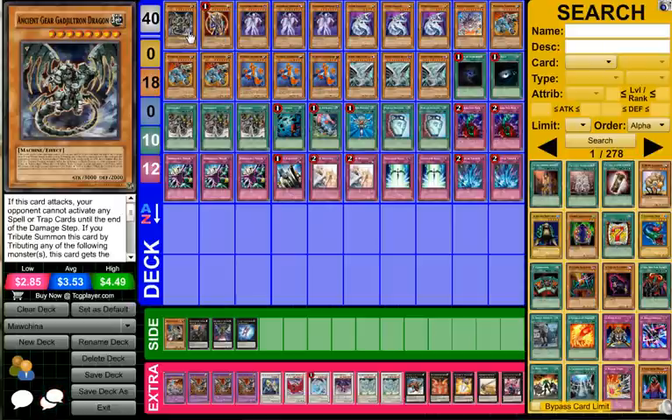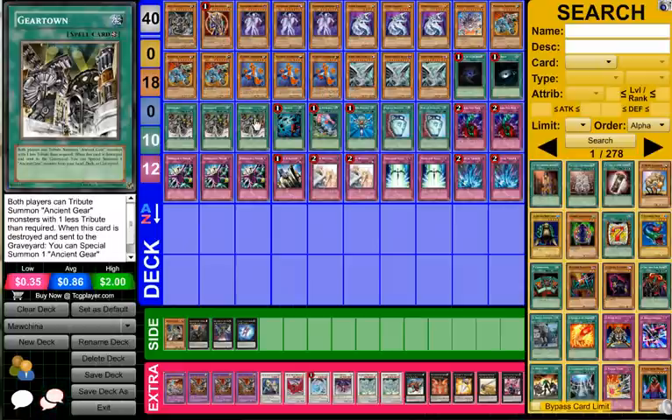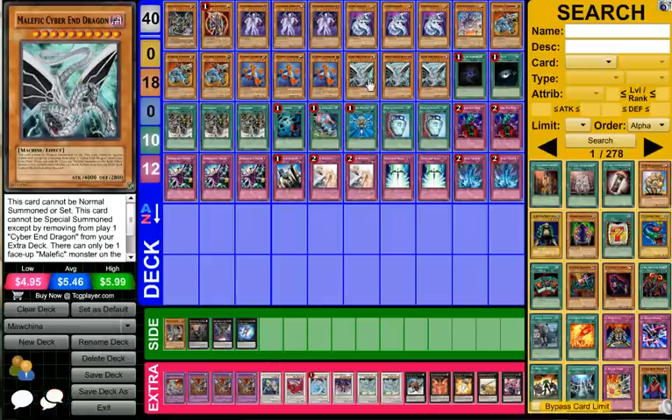So we've got Ancient Gear Dragon because we're running triple Gear Town — Malefics are good, 4,000 beater. Sometimes if you go first turn Malefic Cyber End and then set like three cards plus Gear Town face up, Dino Rabbit players will just quit because they know they can't deal with it. Unless they draw Dark Hole, this card is just too strong — they can't lance it, it's still 3,200 attack and gets over pretty much everything in their deck. It really becomes problematic unless they're running Cyber Dragon, which they can't really play.